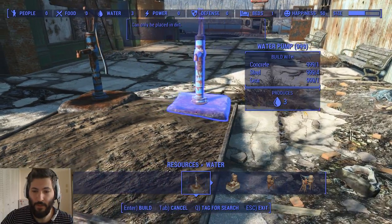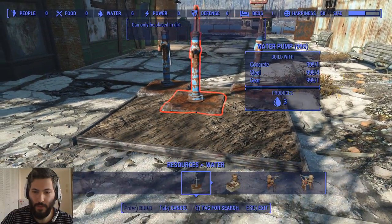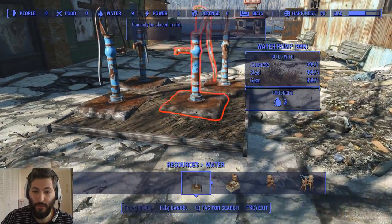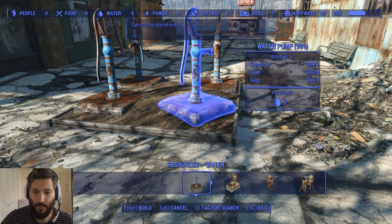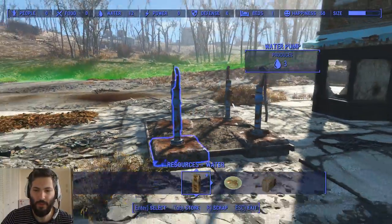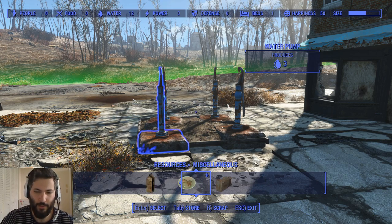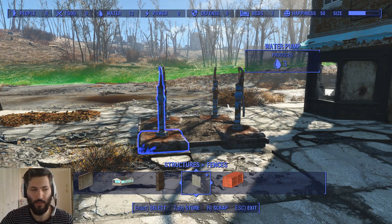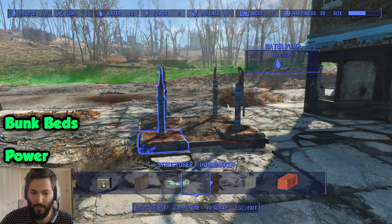You're basically tricking the game into thinking that there is dirt where there isn't. My guess is you could get these to look a little bit nicer than what I'm doing if you really take your time — you could definitely trick it into thinking there are some viable placement options. So this is where we're going to follow somewhat the bunk bed tutorial or the power tutorial, which I'll put a link right there for both of those if you want to check those out.